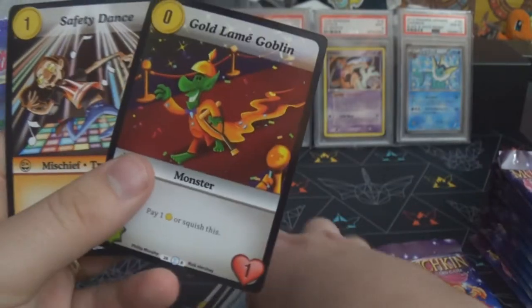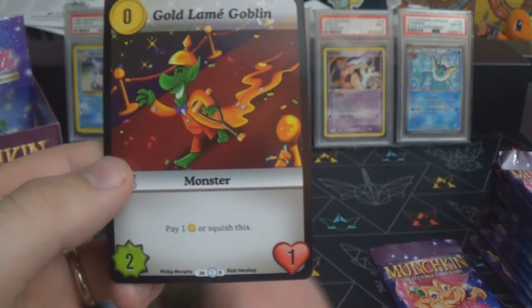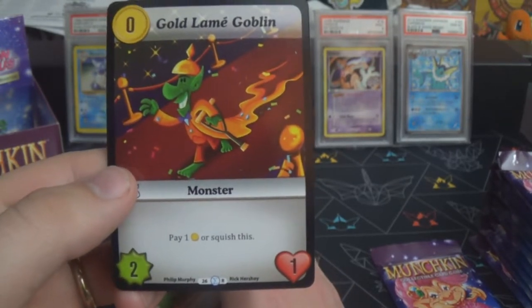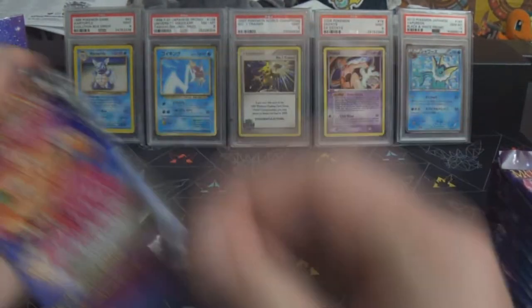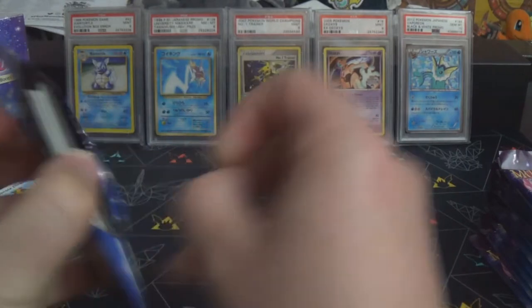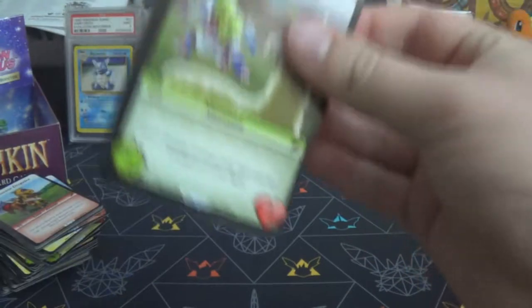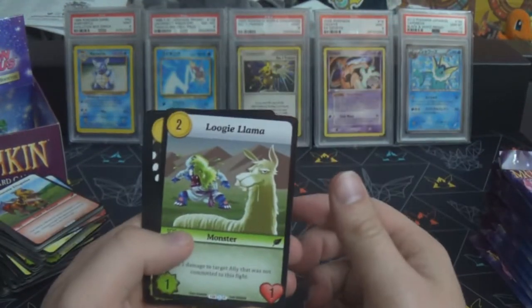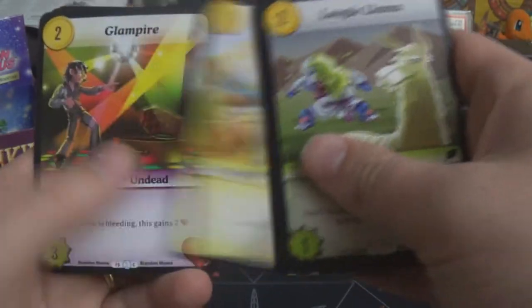Gold Lame Goblin is a zero-cost monster — it's a two-one and you have to pay one gold or squish it. Interesting — I guess it means you could send it into a fight without committing the gold yet, maybe make your opponent think you're bluffing or that it's a much smaller creature, then you get a choice of paying the gold or not when it flips up.